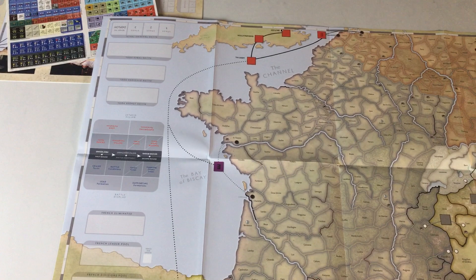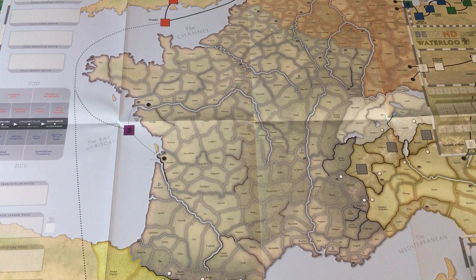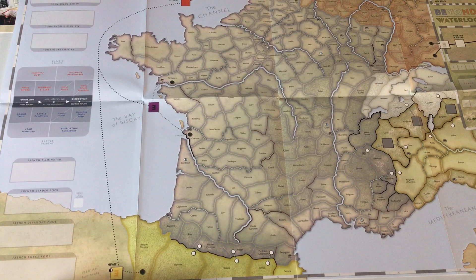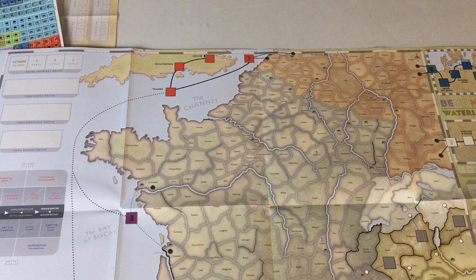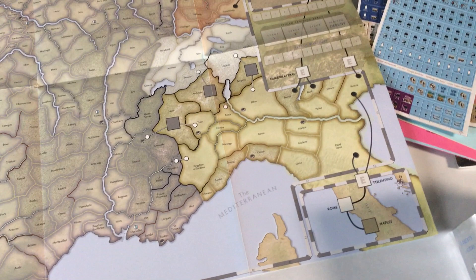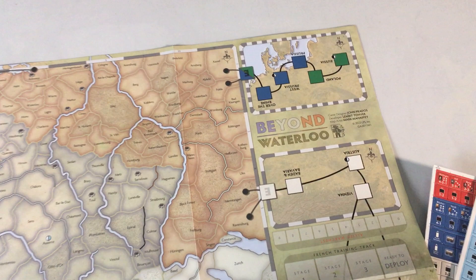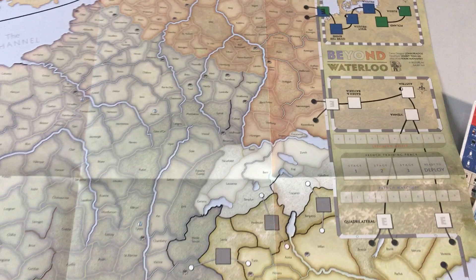Now we're looking at the map, and it's a pretty good size — looks like about 30-some odd inches long, probably about 22 inches wide, so kind of that standard size. It's got most of metropolitan France, a little bit of the Pyrenees and Spain, some various tracks, a little bit of the English southern coast, Belgium, parts of Germany, Switzerland, and Italy, and some different off-map movement boxes showing stuff moving from even Russia through various parts of Germany to reach the frontiers of France.